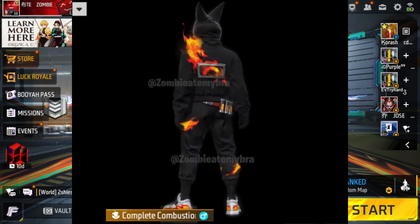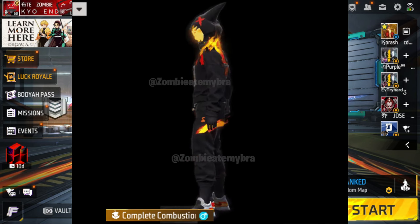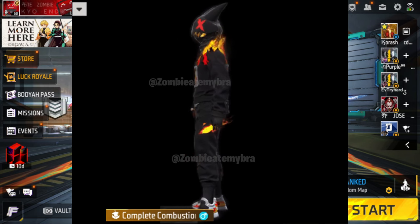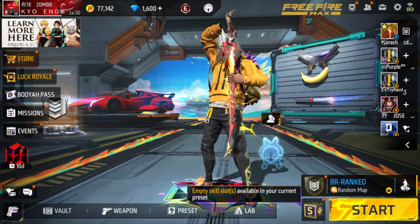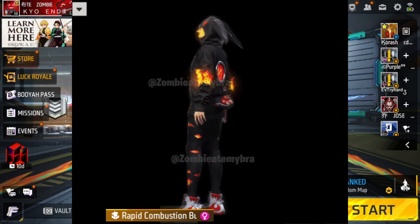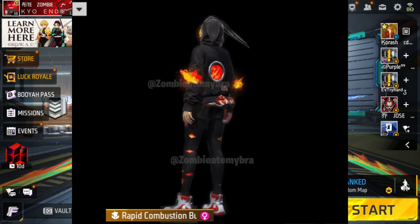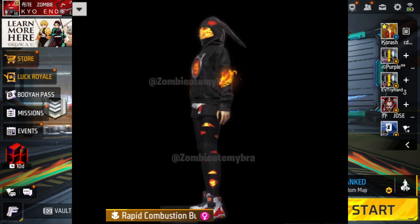The Complete Combustion bundle is the November one. The male version is very animated — fire coming out from the pants, the sides, and the face, like a fireball that closes in and out. I really like the male bundle a lot. The female bundle looks really nice too — she has grenades on the back of her jacket and pants. I'm not really happy with the shoes though, they're more white than black and red.